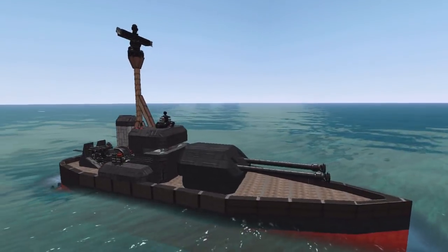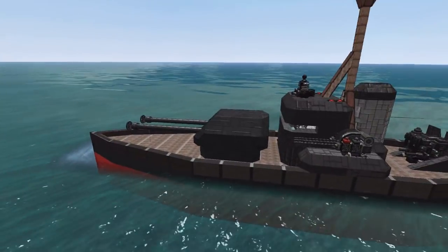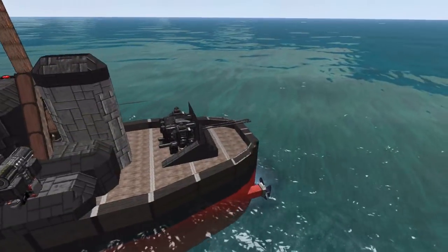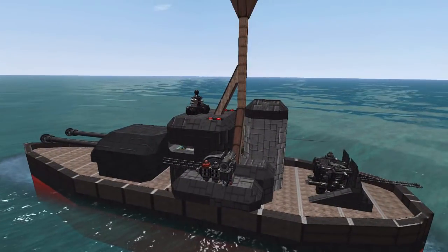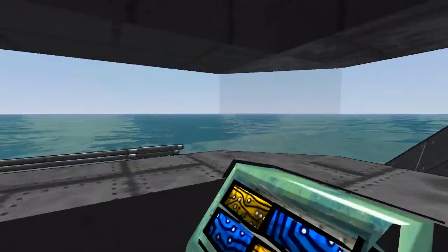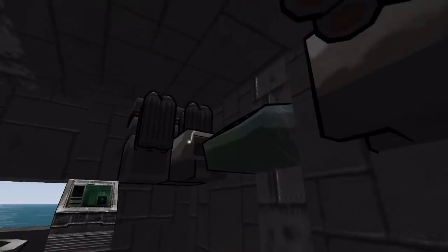If we take out the general configuration, you will see it's a heavy turret in the front, some light guns on the sides and dual purpose at the back. Now let's do a view of the inside of the ship first and then we will see the general configuration from the outside.